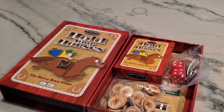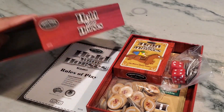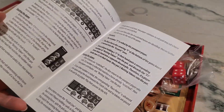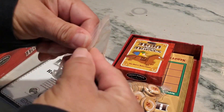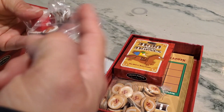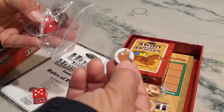This is Hold Your Horses, a horse race game where you bet on horses using token money to get your horse to the front and win. It comes with rules explaining how to play, and a pair of dice that you'll use to determine how many spaces your horse will move.